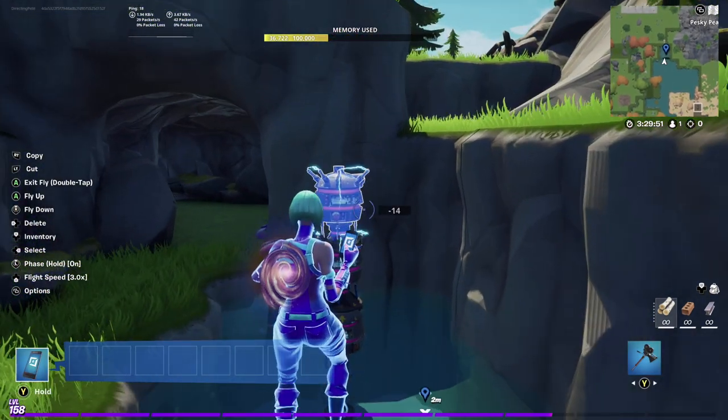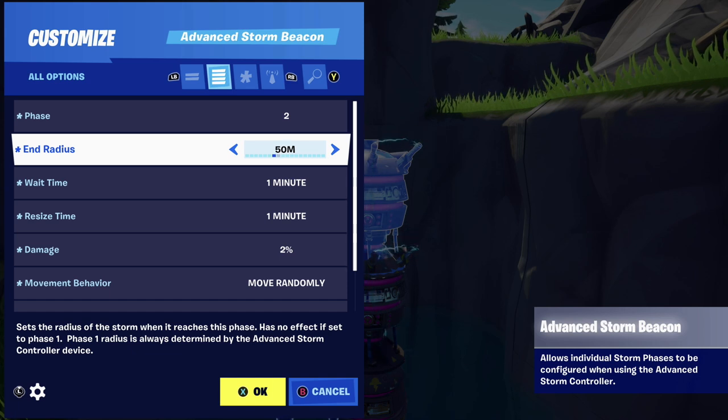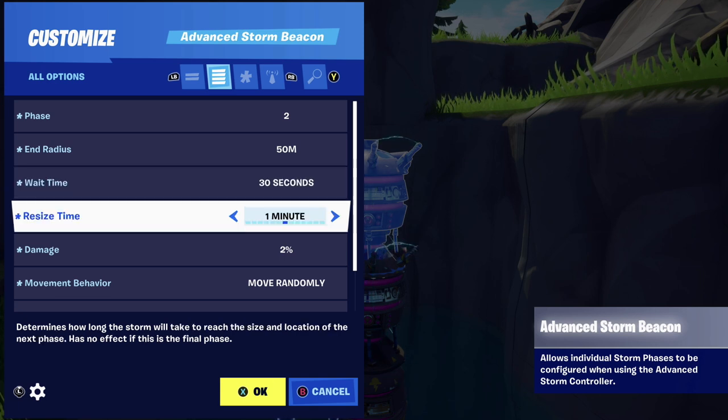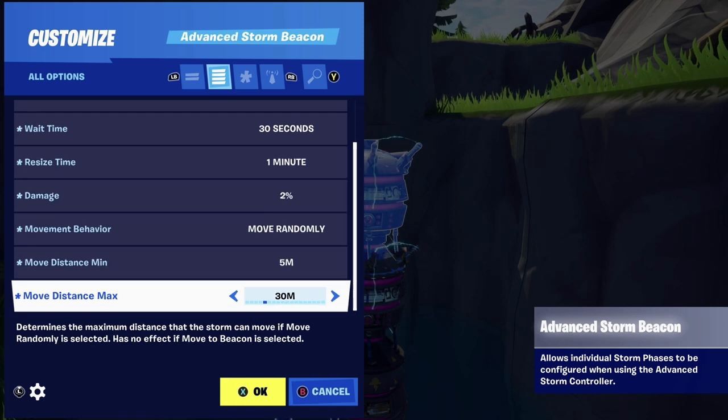For the next beacon, change it to Phase 2 and drop the end radius down to 50. For wait time you could go to 30 seconds — the storm is shrinking now so we can reduce it. I'm going to move wait time down to 30 seconds. Resize time I'm going to keep at one minute, and damage I'm keeping at two percent. Now at the very bottom, I'm going to change move distance maximum to 20, because as the storm shrinks we don't want the movement to be as sporadic.